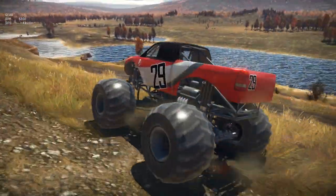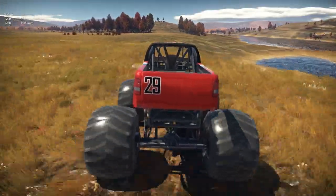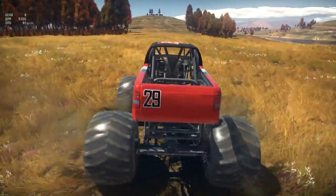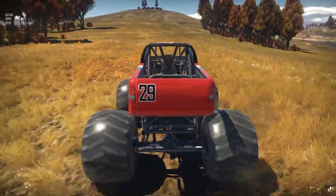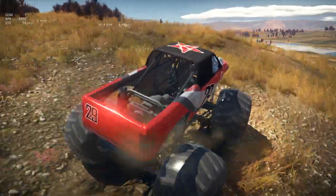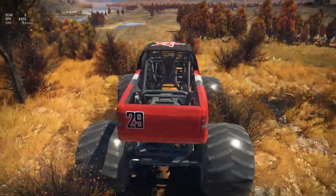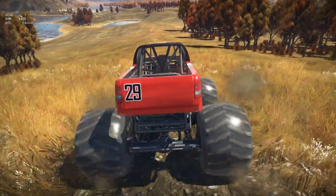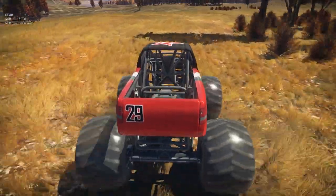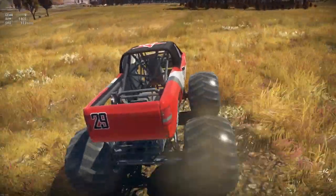All right, here we go — top speed test. Nice straightaway here, already at 70 kilometers an hour. 90, 100. We went over some rough terrain. Come on — 120. This thing will probably hit 140. Let's use this downhill to build up some speed. I can't even fucking control this thing. Already 50 kilometers an hour, but it has some trouble shifting gears. 90, 100, 120, 130. I think 130 is our max speed.